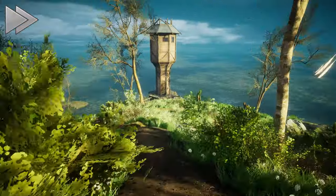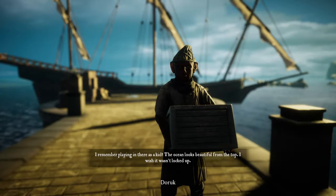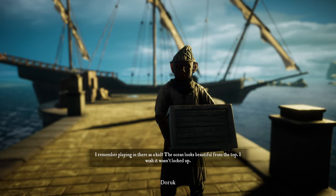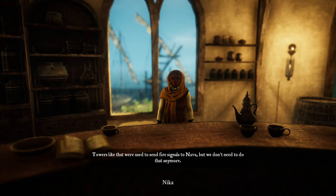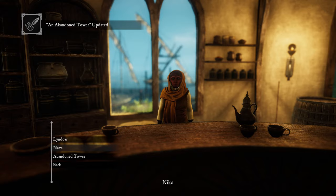For example, there's a tower that's completely locked up, so you go ask around town about it. NPCs mention playing there as a kid, seeing the ocean from the top, that towers like that were used to send fire signals to Narva — and that someone thought they saw lights coming from inside the tower late one night, probably just kids playing a prank. Now it's a mystery to solve!